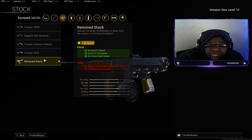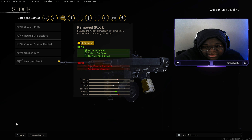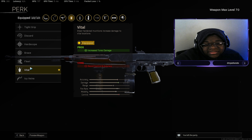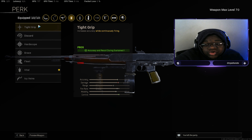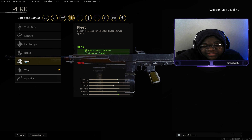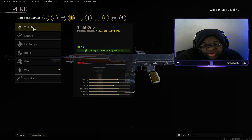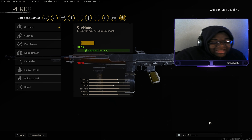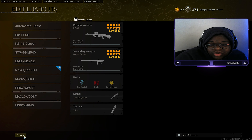Remove Stock for movement speed, sprint to fire speed, and aim down sight speed — everything to help with mobility. The sprint to fire speed means when you're on the run and pull up your weapon it won't take long to fire, and ADS gets you on target faster. Vital as our perk for increased torso damage — I feel it helps in certain situations, though you could also use Tight Grip for accuracy and recoil during sustained fire, which helps stay on target with a fast-shooting weapon. On Hand as our perk 2 for equipment dexterity.